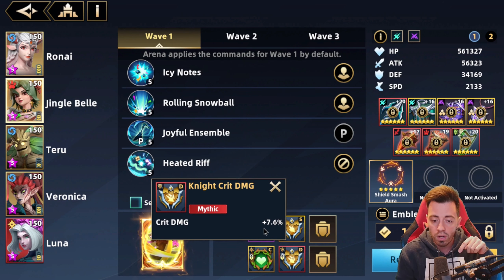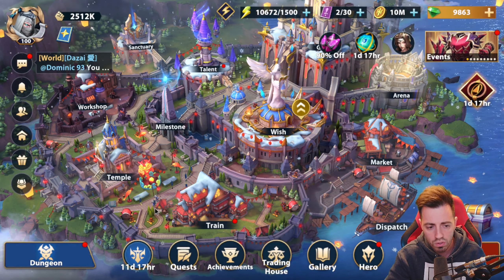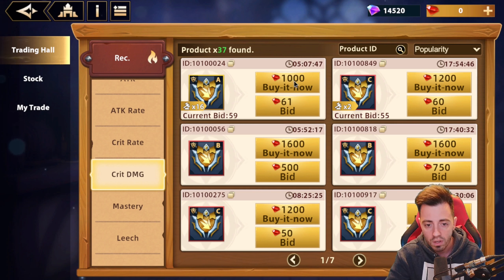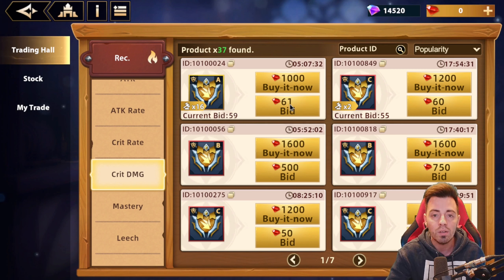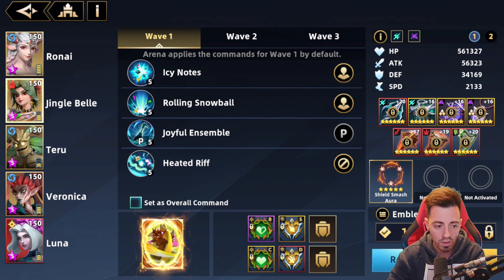If you want, you can buy some echoes in the shop for very little. I bought one for just $1 in the auction house — I had to wait about 30 minutes, the bid price was at 50. There was one with 13% and 61 in five hours, so maybe you can get lucky. Jingle Bell also has more HP from blessings so she's going to be a bit more tanky during the fight.